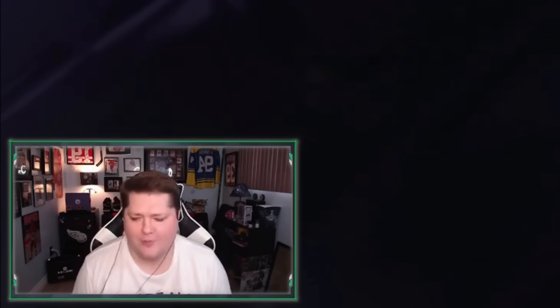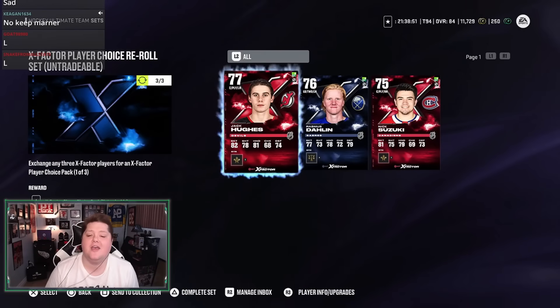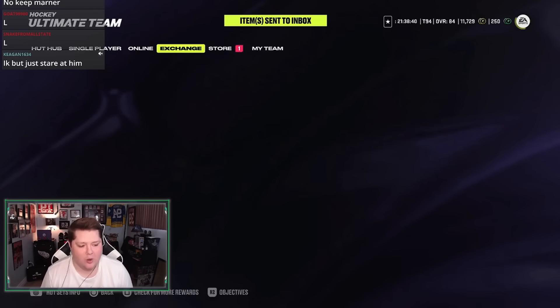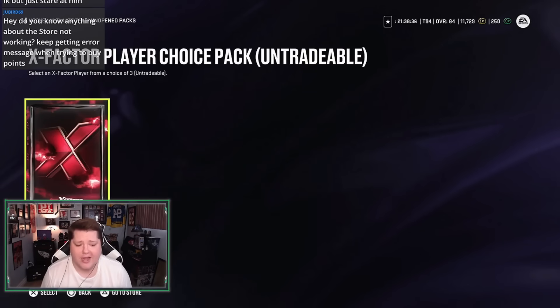We're doing a reroll — Jack Hughes, Rasmus Dahlien, and Nick Suzuki, goodbye. I already have Hughes, otherwise I wouldn't reroll him. That's a great card to get — I never suggest rerolling him. I think he's one of the better cards you can get in the game right now.